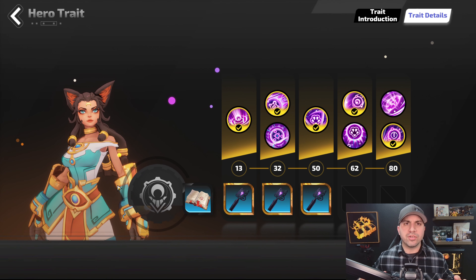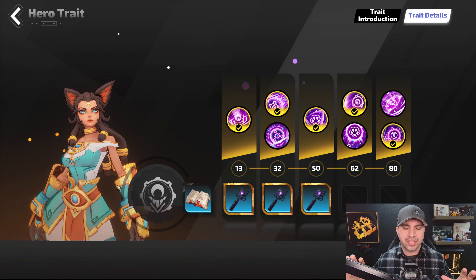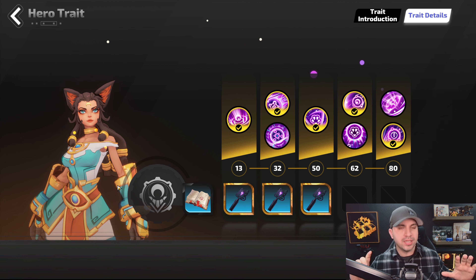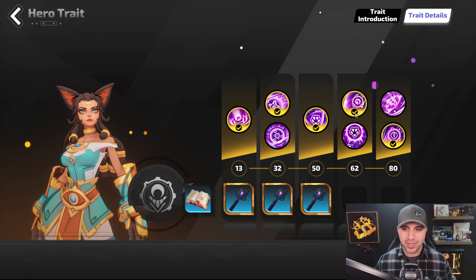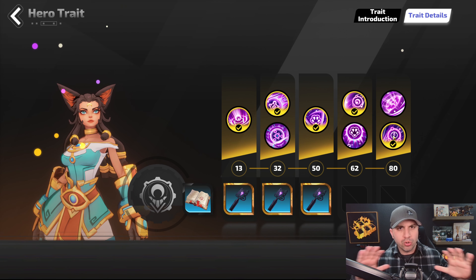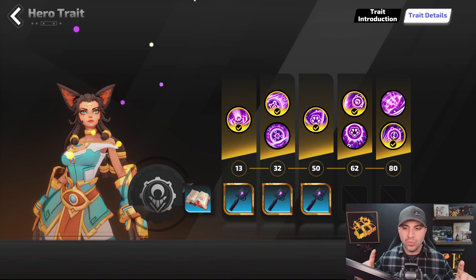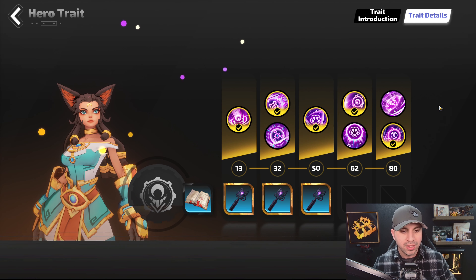Those are the skills. Now let's check out the hero traits for Erica. I want to be as clear as possible — I have tested this so many times, this is unequivocally the best way to run it. At 32, you want to take the top. At 62, you want to take the top. And at 80, you want to take the bottom. If you don't trust me, go to the training dummy, run some tier sevens — you will notice a difference immediately.